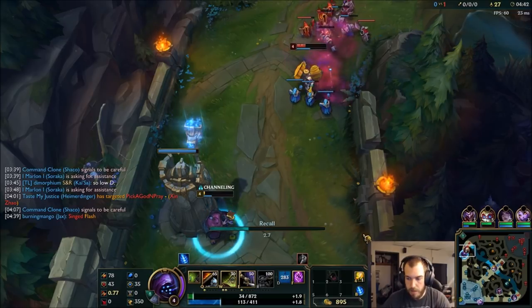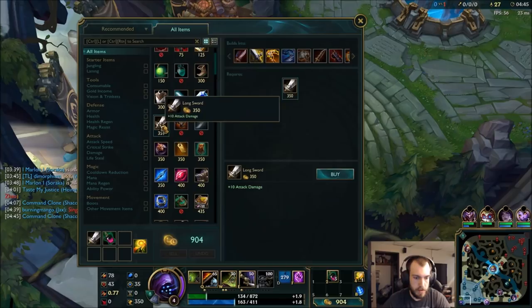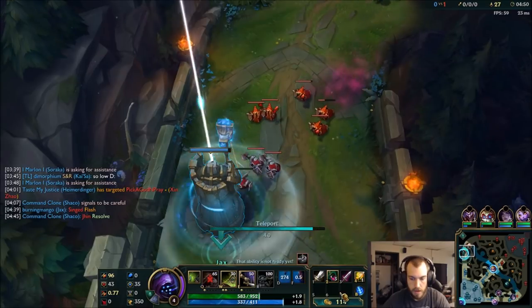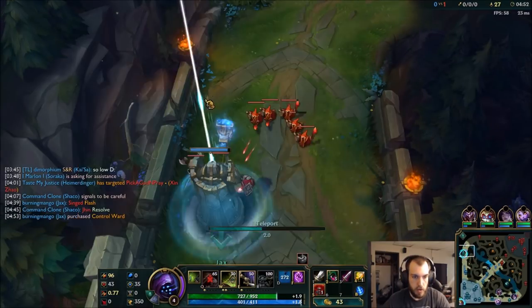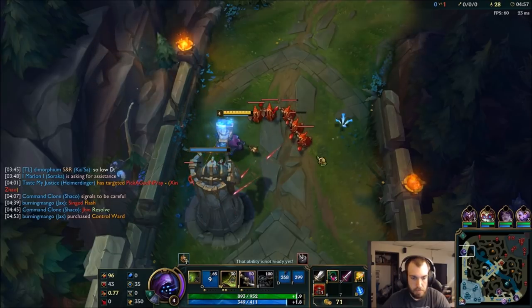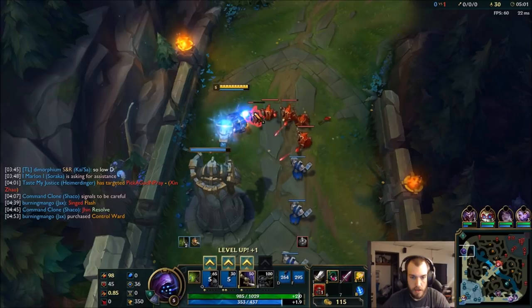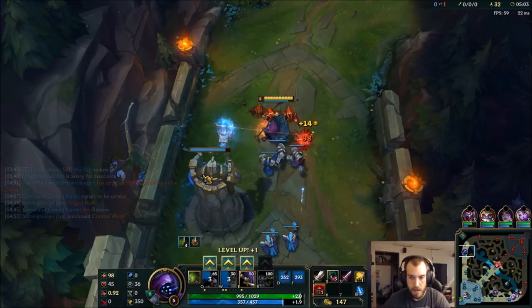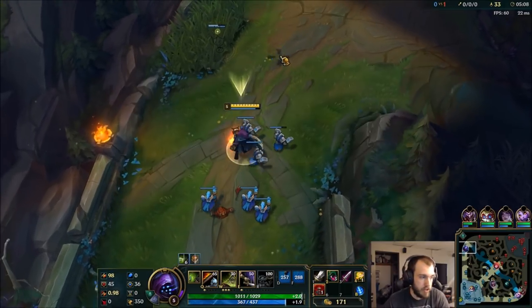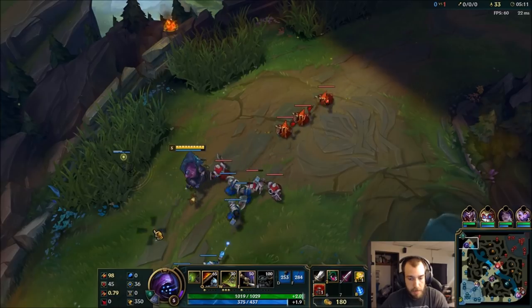I'm gonna get a Doran's Blade for some combat stats and a Longsword. And I'm gonna get a Control Ward. Even in CS, that's fine. Like I said, I heavily outscale him, so this is a fine trade-off. Not a big deal. He had an item advantage on me too, so we at least traded Flash for Flash.